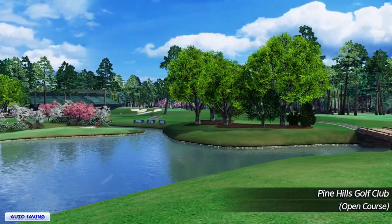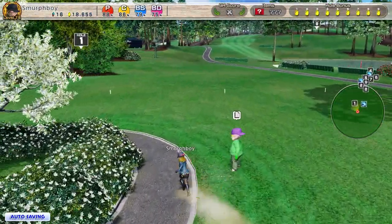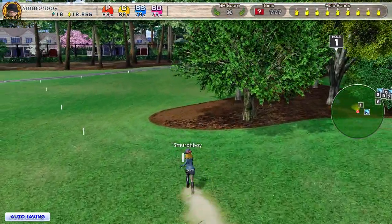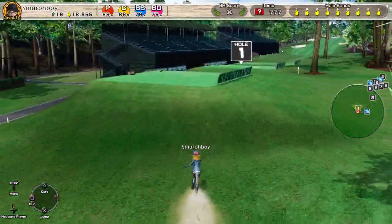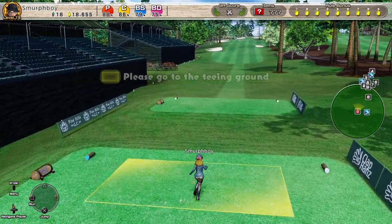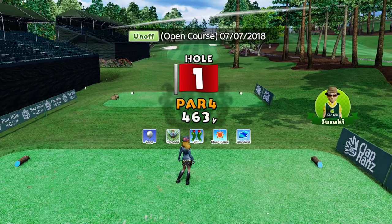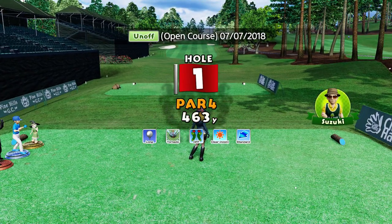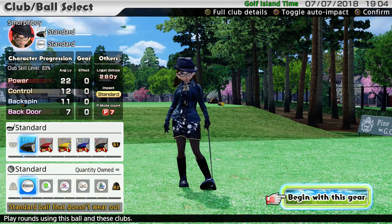Welcome back everybody, it's more Everybody's Golf on PlayStation 4. We're going to play Pine Hills today in the open online format, Long Tees Tornado Cups. We might do what we did yesterday — play it with normal clubs and then play it with custom clubs, see how different it is. Someone's got 16 under on this today. That won't be me. Let's go standard first.